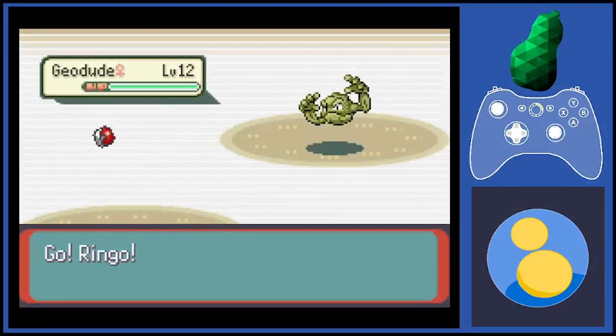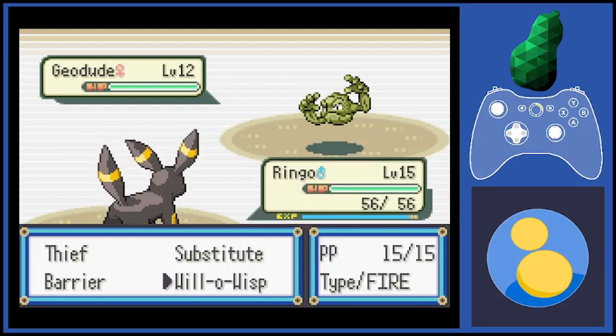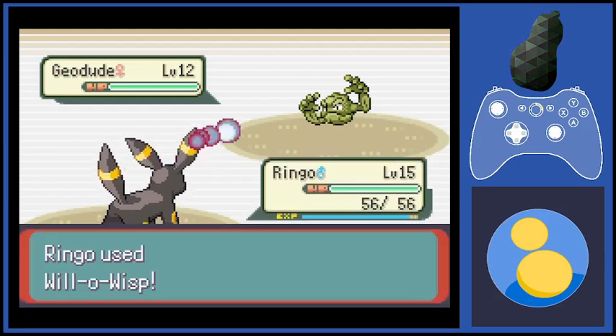I added two new forms of evolution, again with my own two hands: evolution by knowing a move in the first slot, and devolution. Let's talk about the former first.